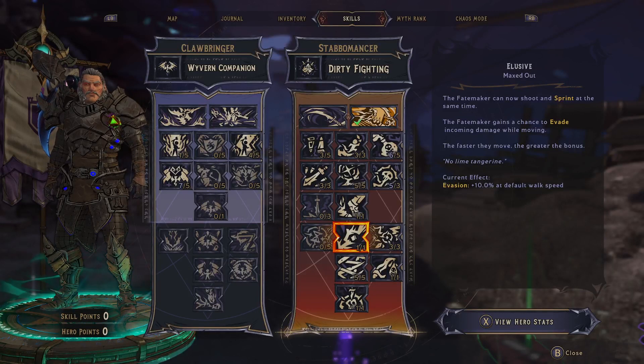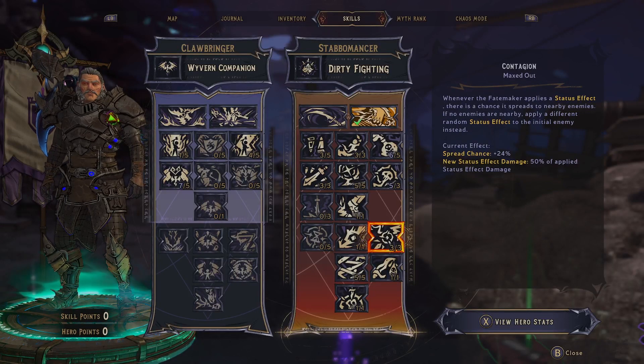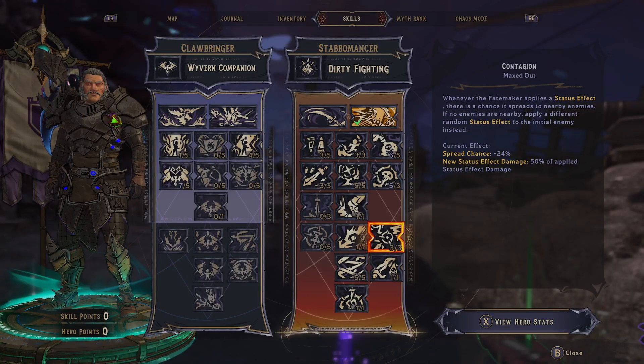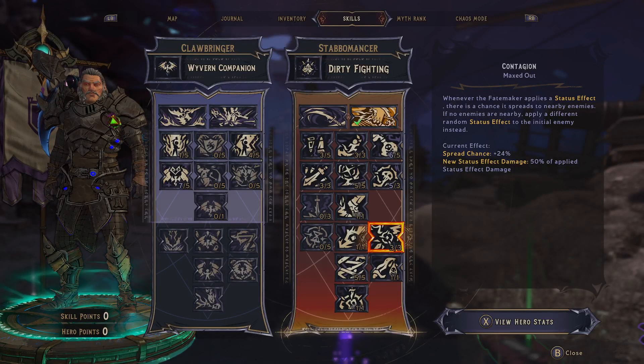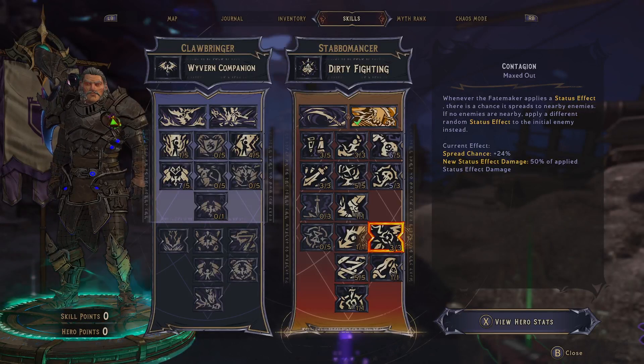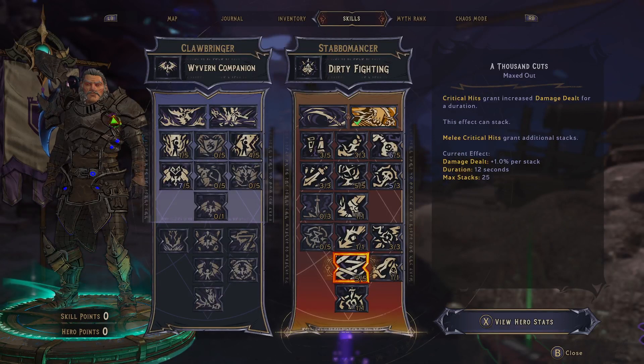Shoot and sprint and evasion — it's good, a 1-point wonder, we take it. 3 points: when the Fate Maker applies a status effect, there's a chance to spread it. The spread isn't really what we take it for — we take it because if there's no enemy to spread to, it'll apply a different status effect to the initial enemy. So it lets us stack up all those statuses much quicker and get that debuff applied.